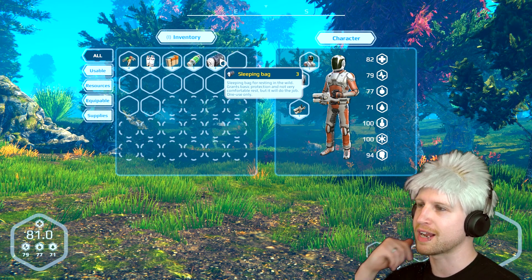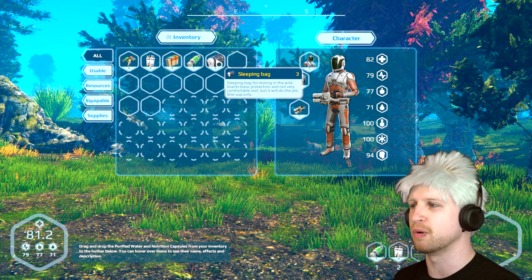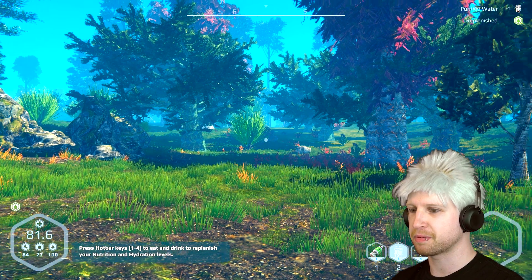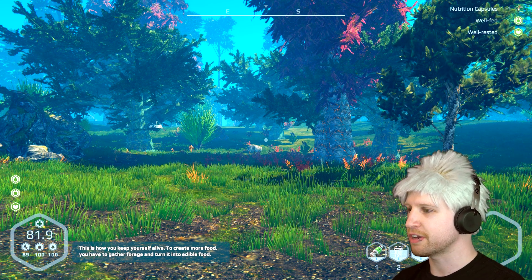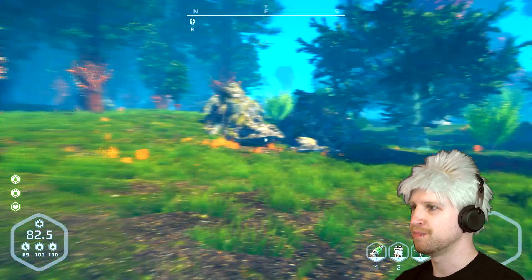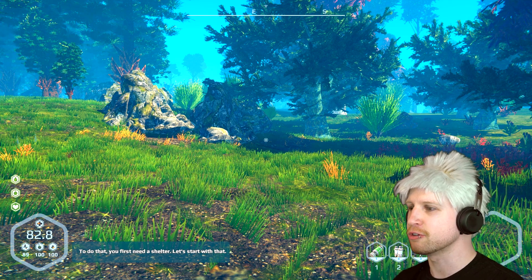Sleeping bag for resting in the wild: grants basic protection and not a very comfortable rest, but it will do the job, one use only. We've got a couple of them, thank goodness, because otherwise we are going to die. Let's drink our water and eat our food. This is how you keep yourself alive. To create more food you have to gather, forage, and turn it into edible food. To do that, you first need a shelter.